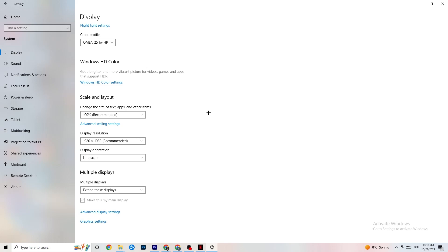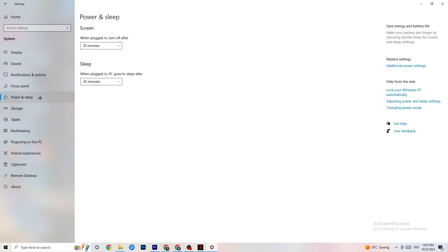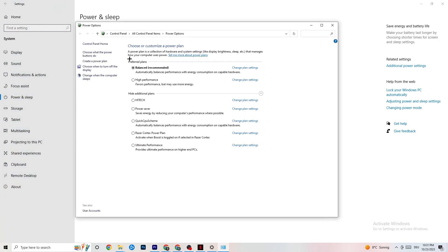Next, go to 'Power and Sleep' on the left side, then click 'Additional power settings.' You'll see a 'Choose your power plan' section. I'm using Balanced, but for some PCs High Performance works better — if your PC performs better on High Performance, it will help reduce crashing. Try both and see which works better for your PC.